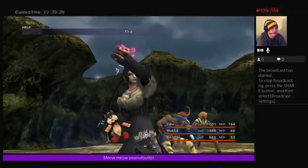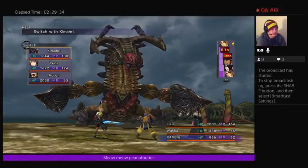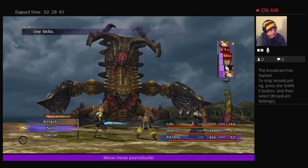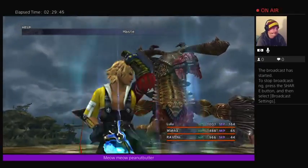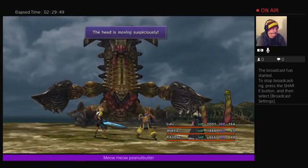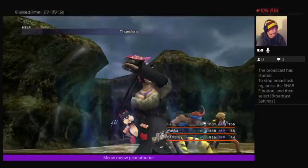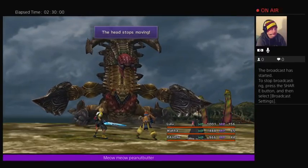I want to have at least two level 2 spells. Cast Haste on Merle. The head is moving suspiciously. Once you kill the head, it's pretty easy — the head stops moving.